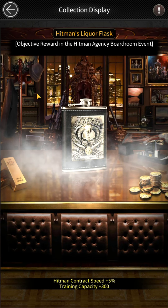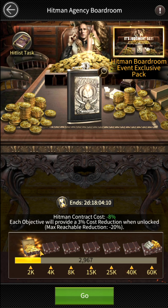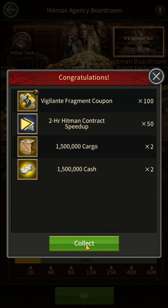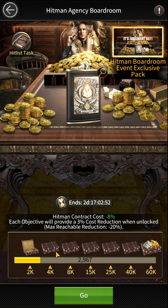To reduce the cost of hiring Hitman contracts, let's see the event's tips and rules. The cost of hiring Hitman contracts during this event will be reduced by 5%. When the event point reaches 2k, you will get objective point rewards like Vigilante Fragment Coupon, 50 two-hour Hitman contract speed-ups in resources, and an additional cost reduction of 3% will be applied. In the same way you will get rewards for reaching 4k, 8k, 15k, and 25k points, with an additional 3% cost reduction at each target. The reduction can reach at most 20%.